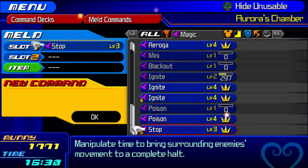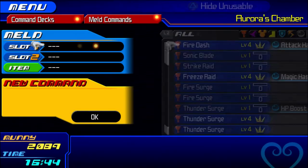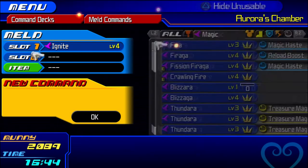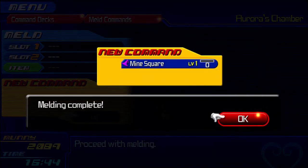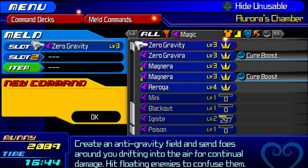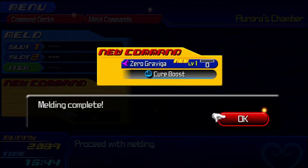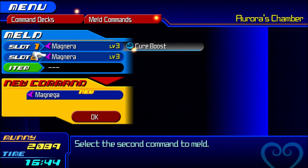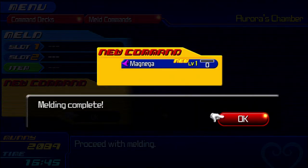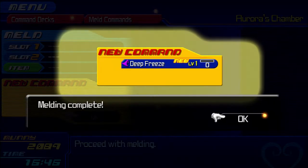To make Crawling Fire, combine a Firaga with a Slow, Stopper, or Stopga — any of the three will work. To make a Mine Shield, combine a Stop with an Ignite. To make a Mine Square, combine an Ignite with an Aerora. This one should be obvious, but mix Zero Gravity and Zero Gravitra to make Zero Graviga. Same with Magnaga — this doesn't appear in the shop until you make it, so just mix two Magneras together. To make Deep Freeze, mix a Freeze Raid and a Blizzaga together.